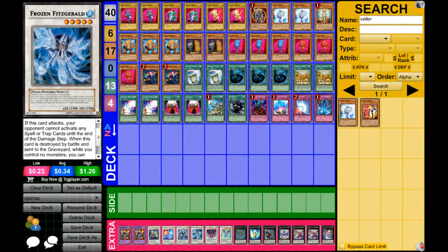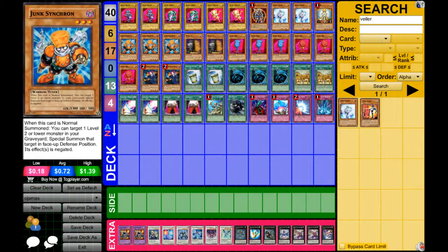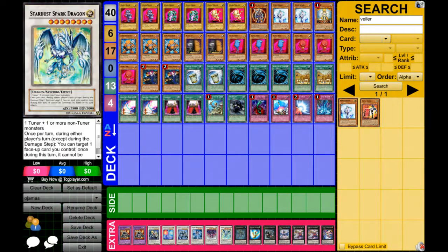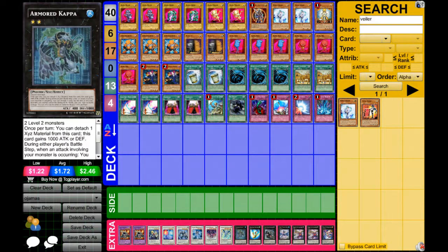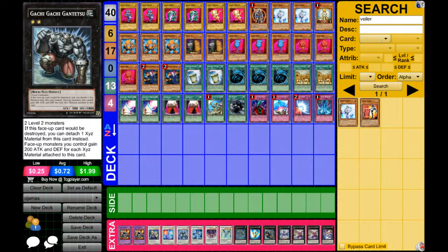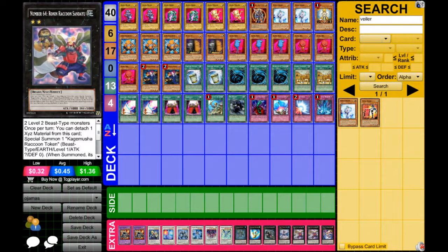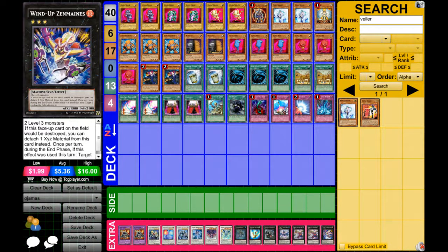Then we have one Stardust Dragon — it's possible to make with the right combinations. For the Xyz monsters we have one Armored Kappa, one Daigusto Phoenix, one Gachi Gachi Gantetsu, one Leviathan Dragon, and two Lavalval Chain — this card is amazing as it copies the monster with the highest attack on the field. Of course we have one of those as well.